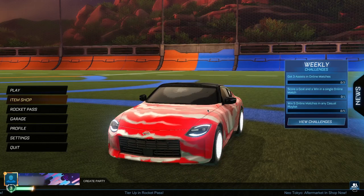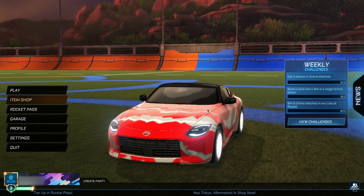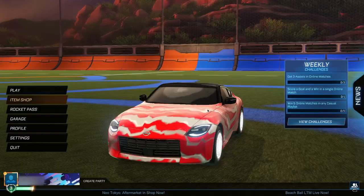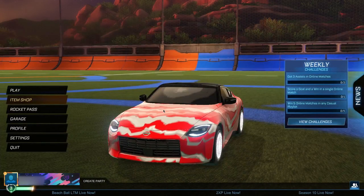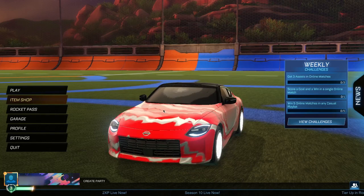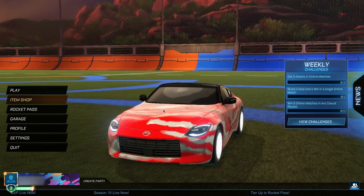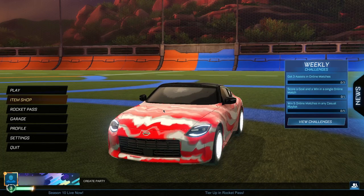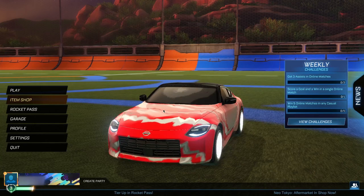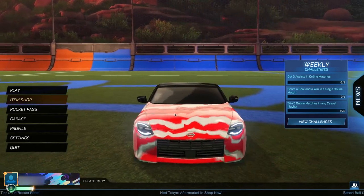But real quick, before we get into today's video, let's just remind you guys to smash that like button. Let's see if we can get 500 likes on today's video, and subscribe with push notifications turned on. But after the ado, let's get into today's video. Before you guys actually go ahead and get yourself this alpha boost for completely free, there's a couple of steps which you guys do have to complete. They're extremely easy and extremely quick to do, and of course I'm going to be showing you the exact way that you guys have to do them.